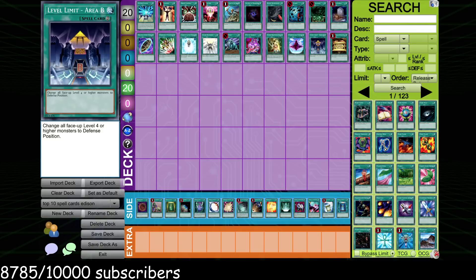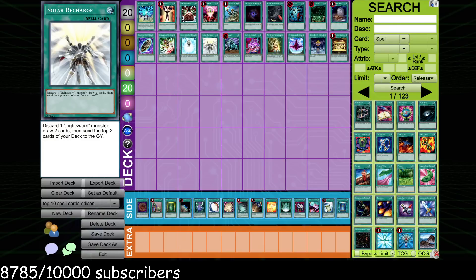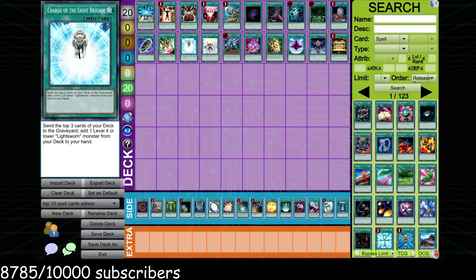Level Limit Area B is a limited spell card in the format — a disgusting spell card. Only a few decks can effectively play this: Burn decks, X-Sabers, Frogs, and maybe Six Samurai. The only thing holding it back is where you can fit it. Even though this card can single-handedly win the game against powerhouse decks like Zombies and Blackwings, it's just not quite good enough because it's not played in those good decks. You have to be playing a somewhat subpar deck to run it. If Frogs consistently played Level Limit Area B, it would be well above Cold Wave, probably above Solar Recharge on this list.